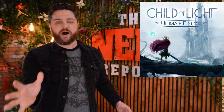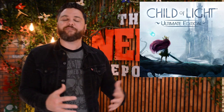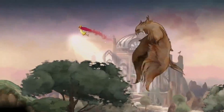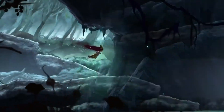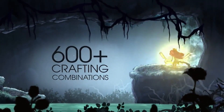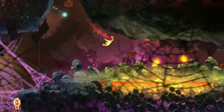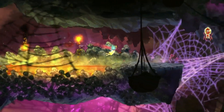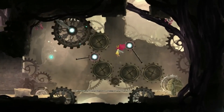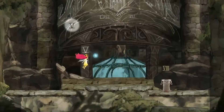Before you write this game off, understand that Child of Light seems to have a little bit of something for everyone. The game is described as an RPG, but it also features plenty of turn-based combat, side-scrolling, dungeon-crawling, puzzle-solving, and weapon-crafting. And visually speaking, this game is stunning. The developer even said that they wanted to ensure that gamers felt they were stepping into a living painting every time they played Child of Light.